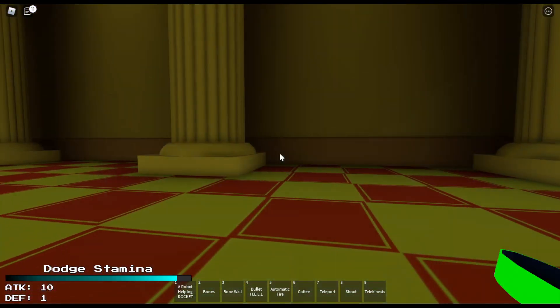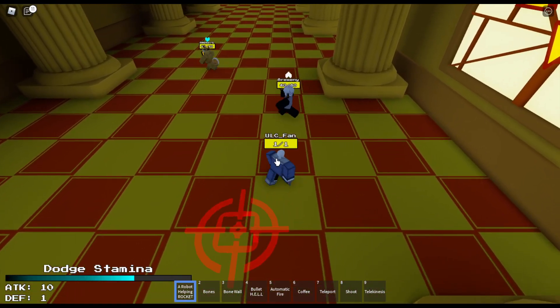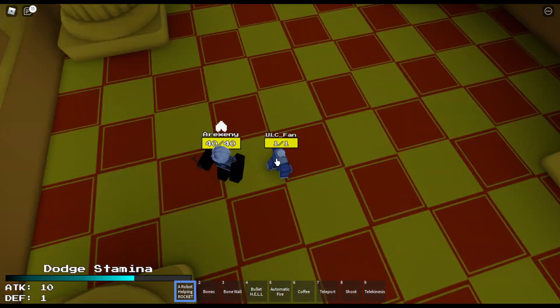Hello everyone, today we're going to be doing a Sudden Changes Showcase. The first move is a rocket, but I'm also going to show you how to get the character in a moment.